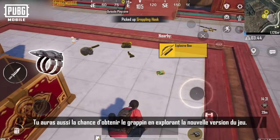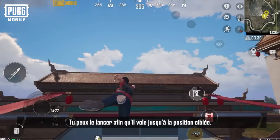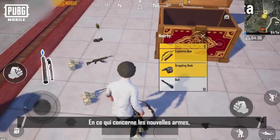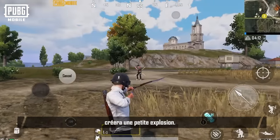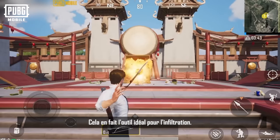You'll also have the chance to obtain the grappling hook while exploring the updated game version. You can fire the hook and fly to the target point, allowing you to shift positions in various ways and enrich your battle experience. In terms of new weapons, the all-new explosive bow won't let you down — firing a charged arrow with the bow will cause a small explosion, catching enemies off guard and making it the perfect tool for infiltration.